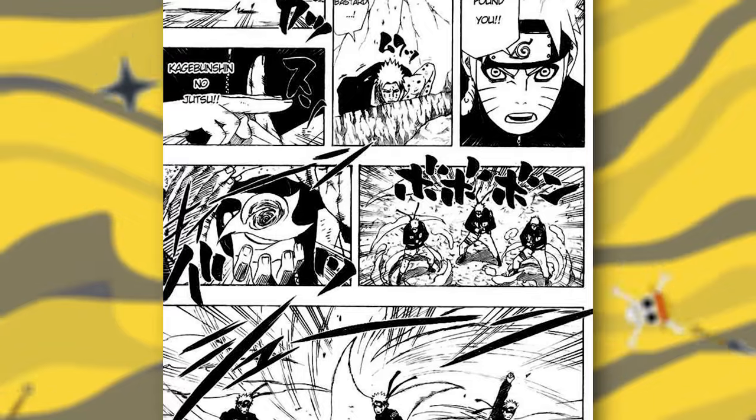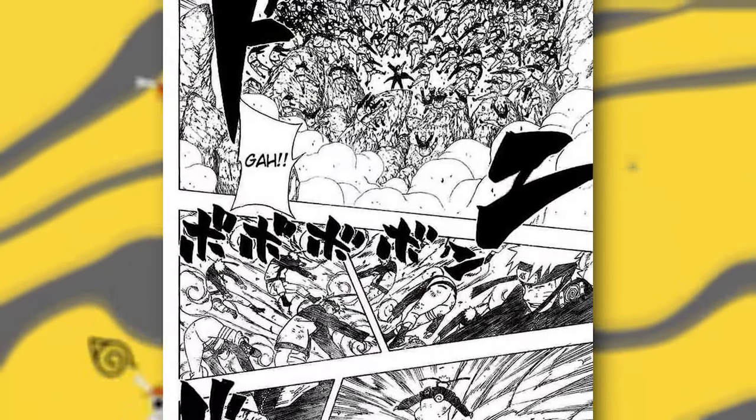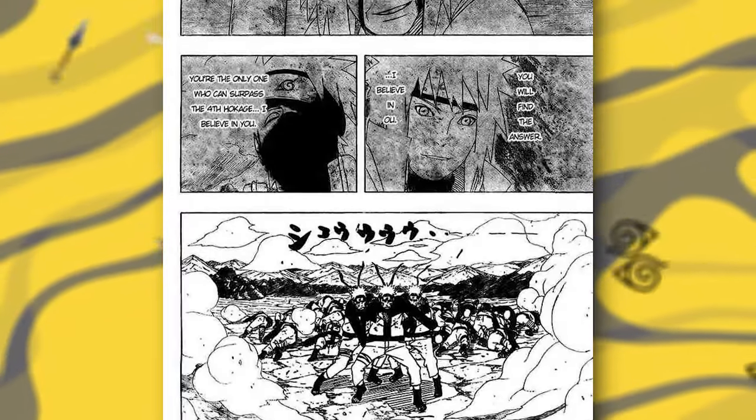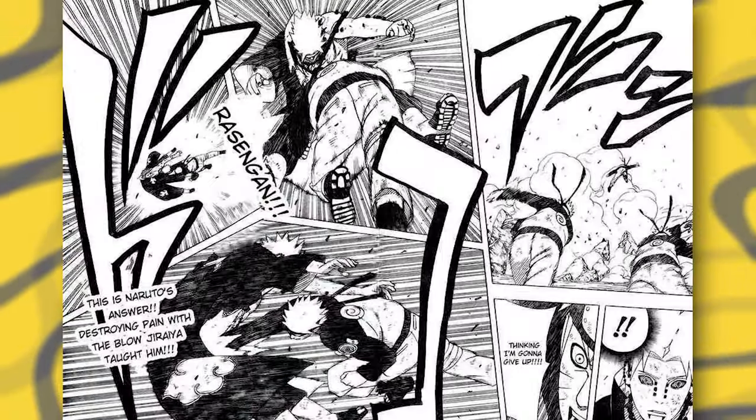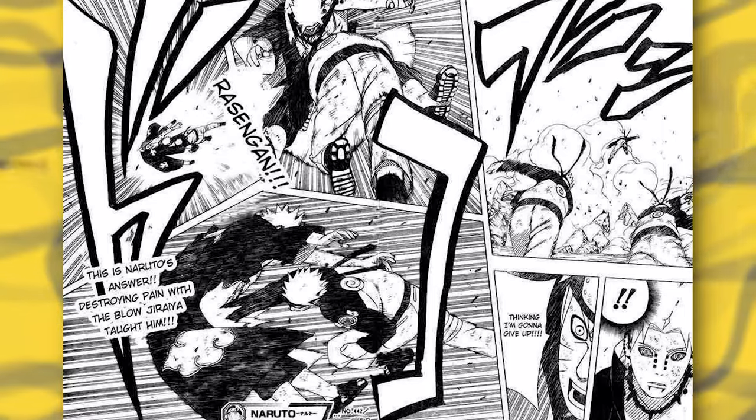What happens next is just beautiful. Naruto is able to trick Pain into using Almighty Push to stop a swarm of Naruto clones, just for Naruto to withstand it and finish Pain off with the classic Rasengan. A beautiful finish with amazing panels to accompany the fight.